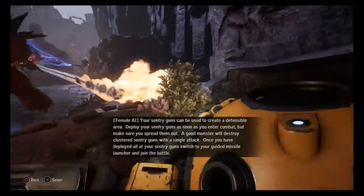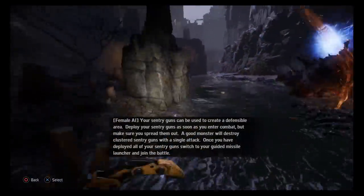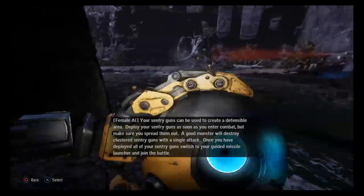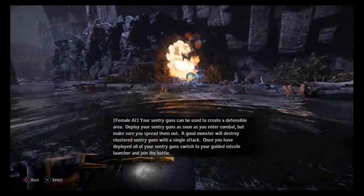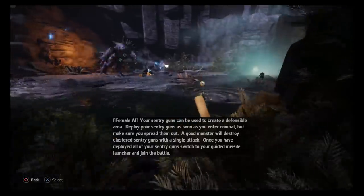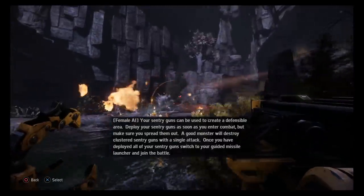Your sentry guns can be used to create a defensible area. Deploy your sentry guns as soon as you enter combat, but make sure you spread them out. A good monster will destroy clustered sentry guns with a single attack. Once you have deployed all of your sentry guns, switch to your guided missile launcher and join the battle.